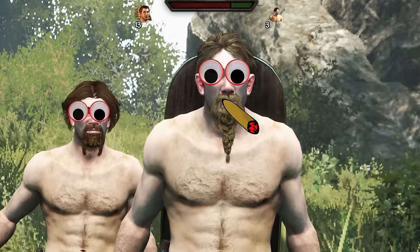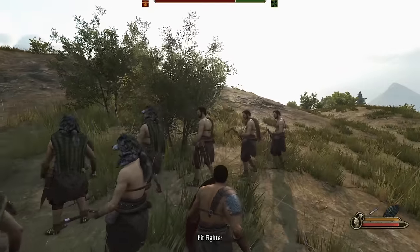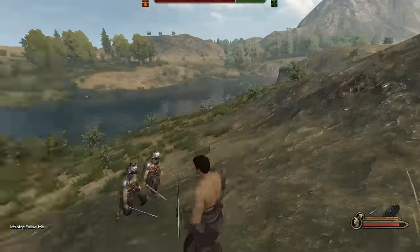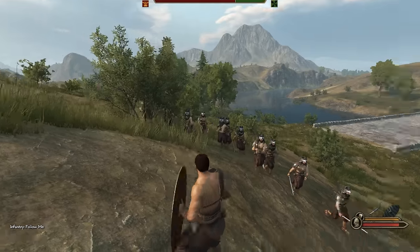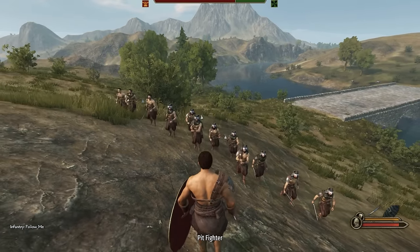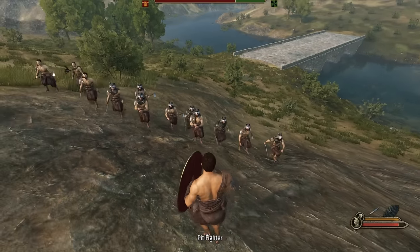Let's see what our gladiator pit fighters can do. These pit fighters are one of the worst units in the game, but let's take them into battle. They've got some cool gear though - some have axes, some have fur helmets. They don't really have good armor, but they look pretty nice.